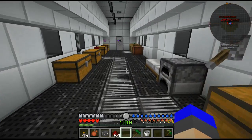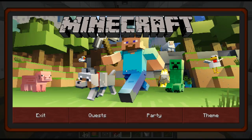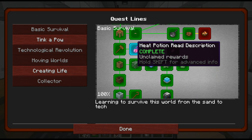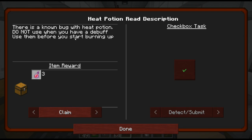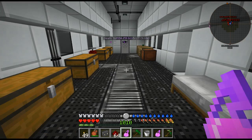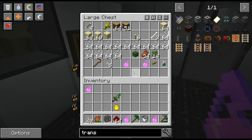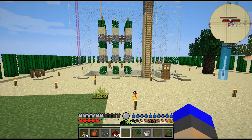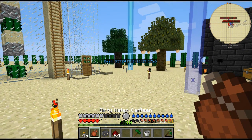Let's get on with today. Let's see what we can do - I want to get on with some of the quests. Heat potion - there is a known bug with the heat potion: do not use when you have a debuff, use them before you start burning up. I'll take the free heat potions. Sweet, that's five of those. One quest completed - love it. We are doing the quests!